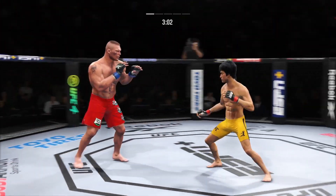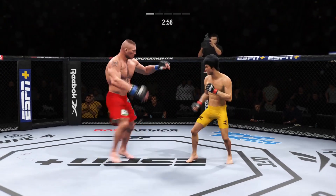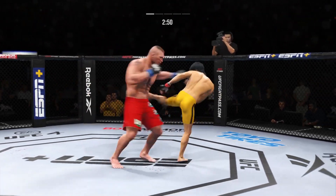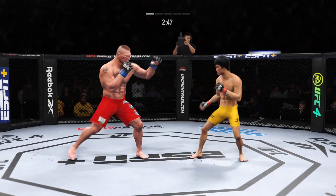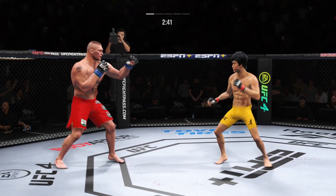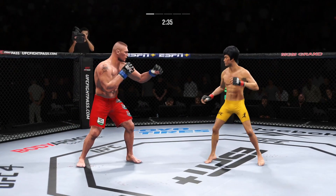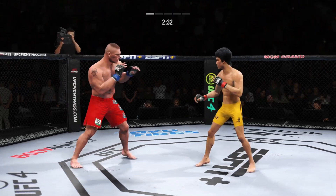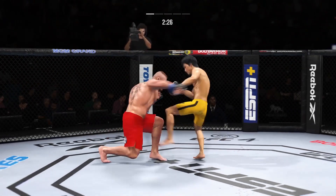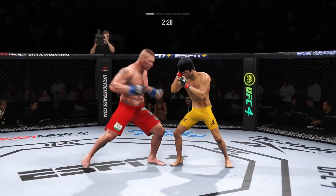He tags him with the left. So the right hand has been there, and now he goes left hand. When you're able to fight from both sides, you become really dangerous. He is all about that left kick to the body. Head kick — maybe a cut to the left of the nose. You don't know when that leg kick's coming.